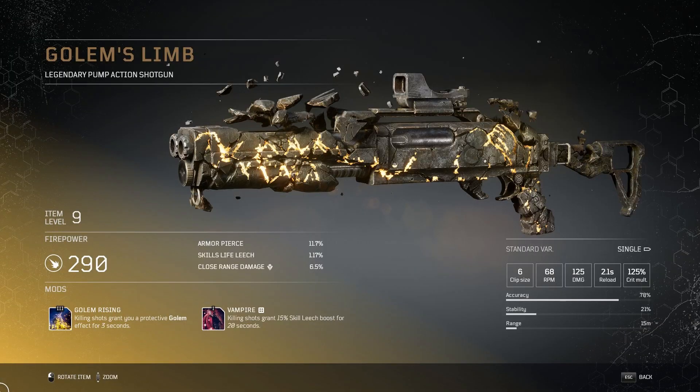We have another legendary pump action shotgun up next and this is called the Golem's Limb. At level 9 you get 290 fire power, 11.7% armor pierce, 1.17% skills life leech and 6.5% close range damage. The gun has a clip size of 6, 68 rpm, 125 damage, 2.1 second reload speed and a crit multiplier of 125%. With this you get 78% accuracy, 21% stability and a 15 meter range. The golem rising tier 3 mod makes killing shots grant you a protective golem effect for 3 seconds and the vampire tier 1 mod makes killing shots grant 15% skill leech boost for 20 seconds.